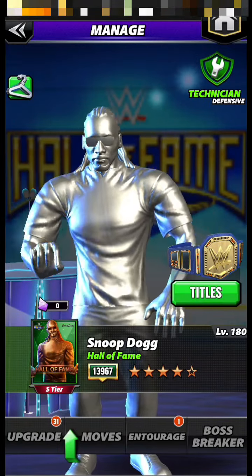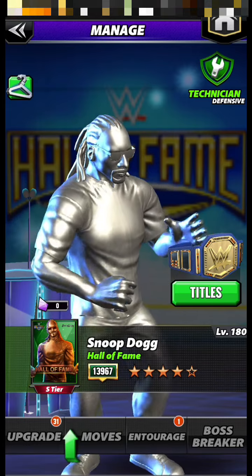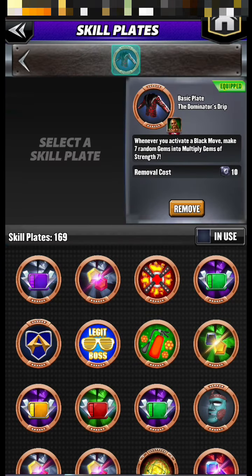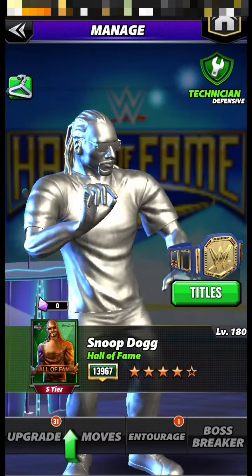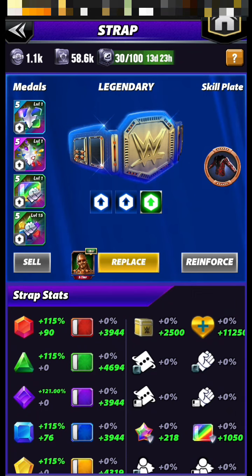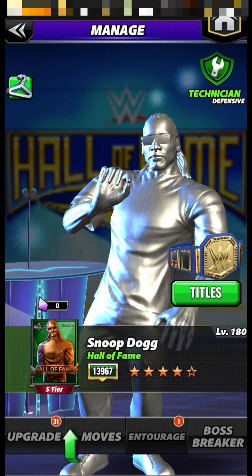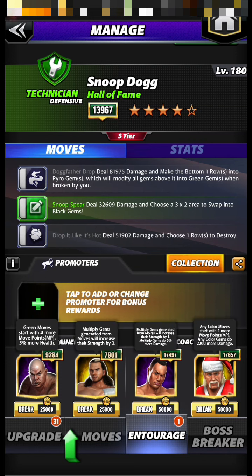Assalamu alaikum, Zoro here coming back today with a new video for Snoop Dogg Hall of Fame. Today we're trying him with the new blade to see how this blade changes him. For this blade he has only one belt for recharge and with huge damage. First we go with the 40% medallion gym damage fury 2. For the trainer for this build I go with Hogan, Memrock, Matt, and Steely.